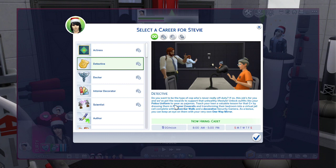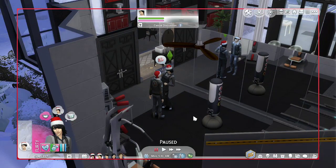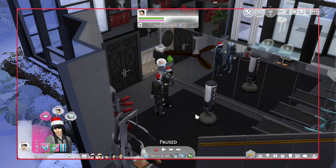We got the rewards to support that unhealthy lifestyle. Unlock outfits like your police uniform to wear as pajamas. Teach your teen a valuable lesson for that C+ by dressing them in prisoner overalls and transforming their bedroom into a virtual jail - complete with prison bar walls and a decorative security camera. As a bonus, you can keep an eye on them with your very own one-way mirror. We're gonna be a cadet.